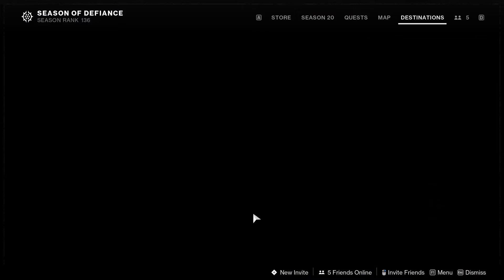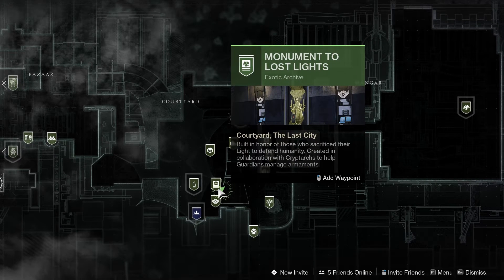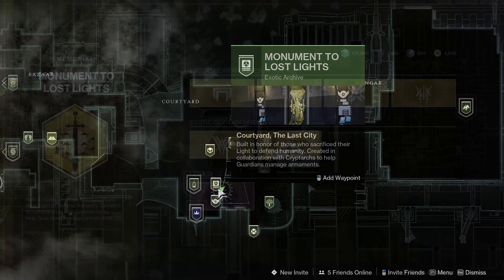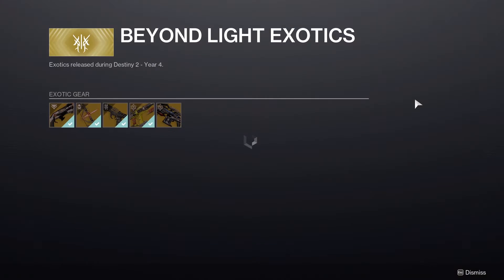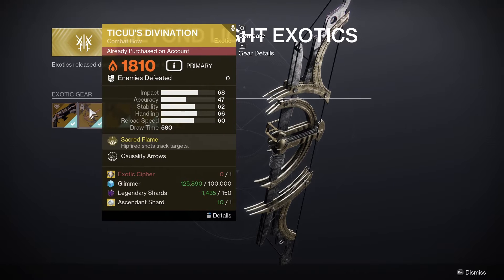To get the Tiku's Divination Exotic Bow, you will need to go to the exotic kiosk which can be found at the tower destination beside the vault. When you get here you will be able to click on the Beyond Light option and here you will be able to purchase Tiku's Divination.